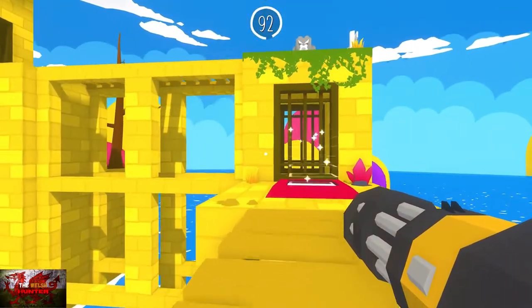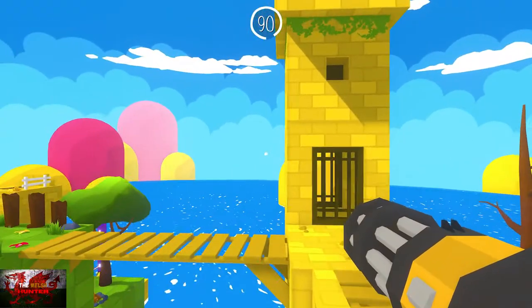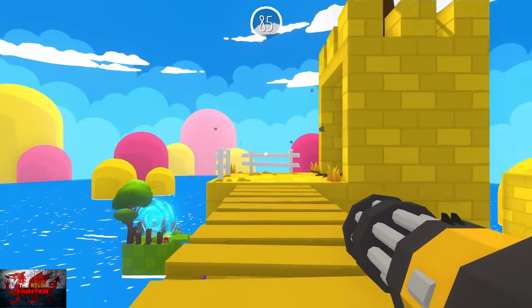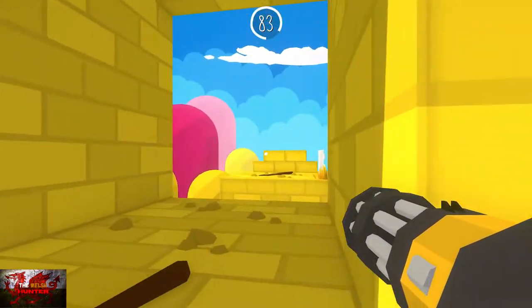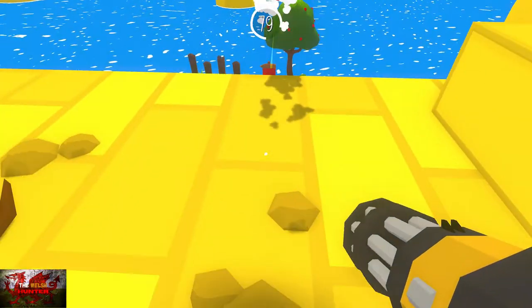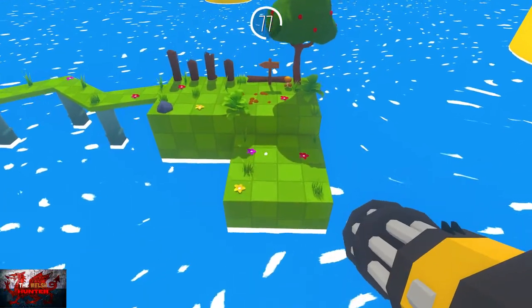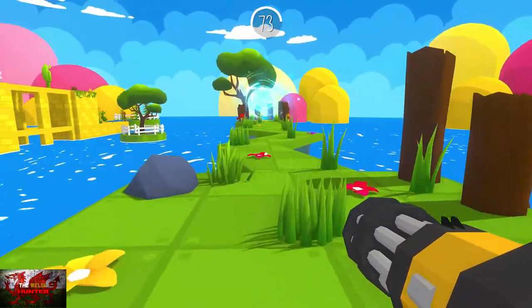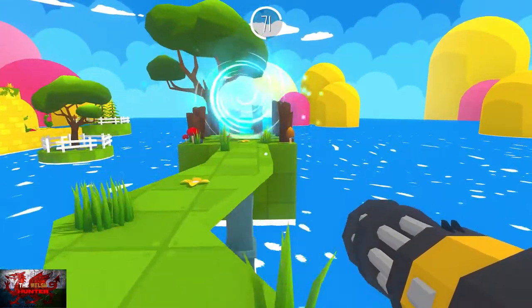Jump up, don't worry about the enemy up here — we can just jump past him. There is one yellow enemy here so make sure to destroy him. Head to the right, jump over, and make sure to very quickly get rid of that yellow enemy because he can hit you in the head very easily. But that one is done.